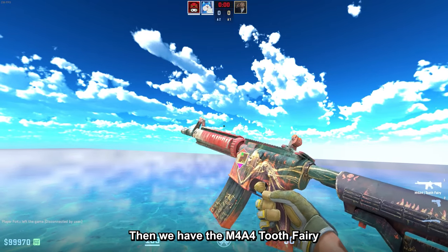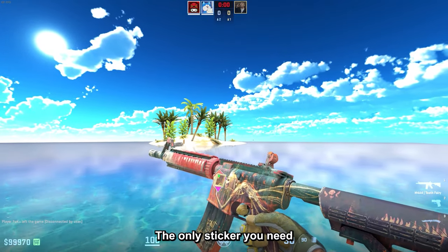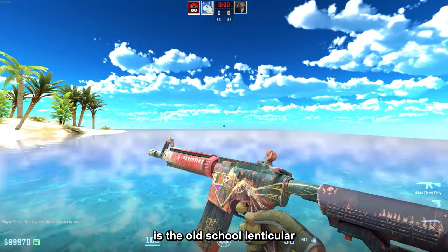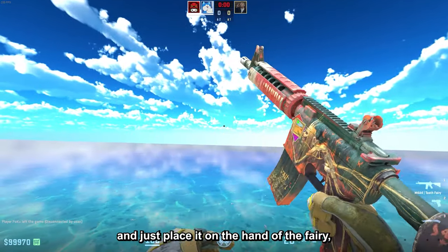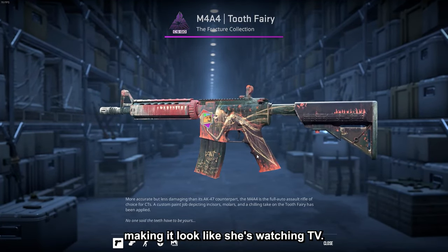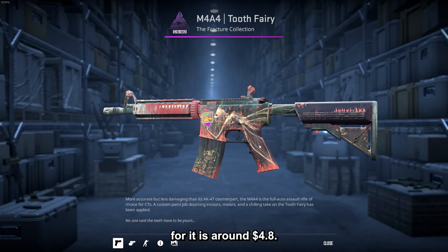Then we have the M4A4 Fairy and this one is really simple but absolutely great. The only sticker you need is the Old School Lenticular — just place it on the hand of the Fairy, making it look like she is watching TV. There is only one sticker and the price for it is around $4.80.